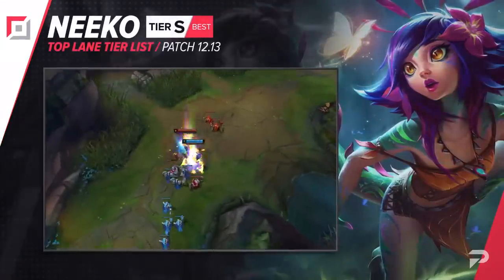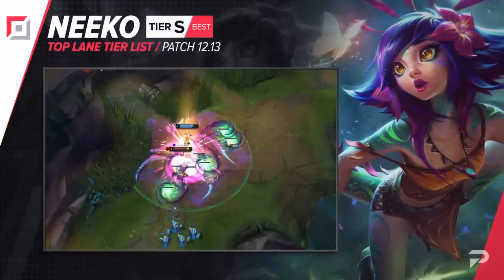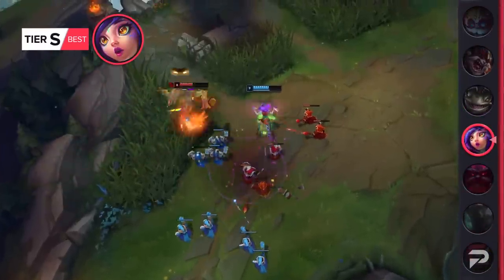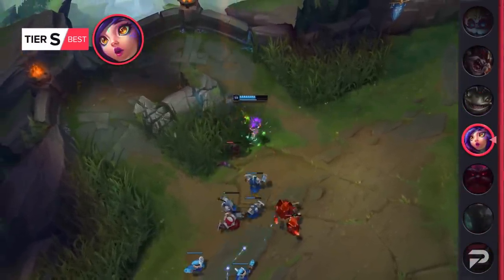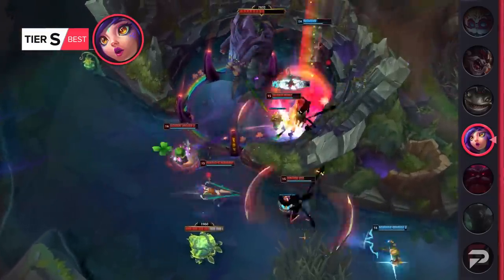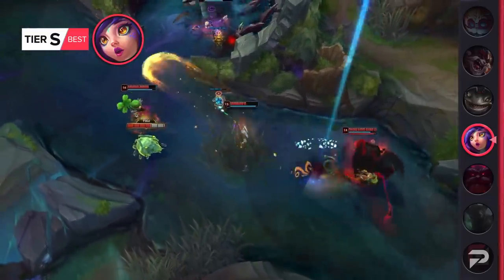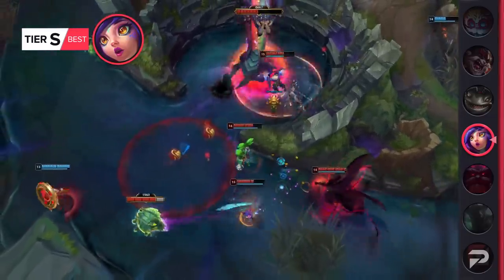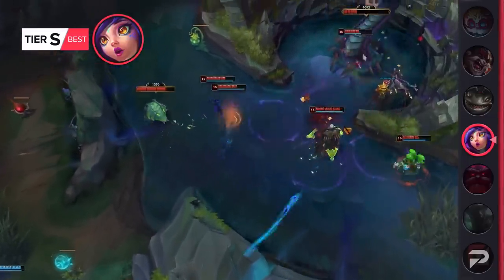Niko gets moved up to the S tier, specifically AD Niko. AP Niko works too and has good waveclear and teamfighting later on, but when you go AD she's a monster of a lane bully. She's got tons of harass, and between her W and E, your foe will never even have a great window to try to force an all-in against you. The AD build makes it so you remain a capable duelist throughout the entire game, able to keep other strong-side laners like Fiora and Camille in check, even when the game starts to reach the later stages.